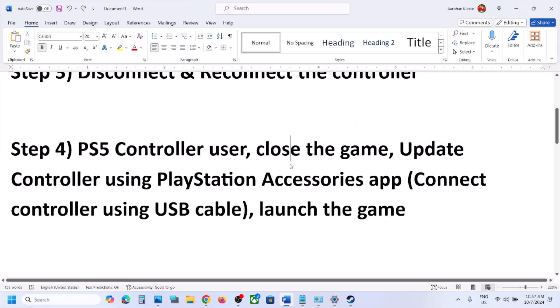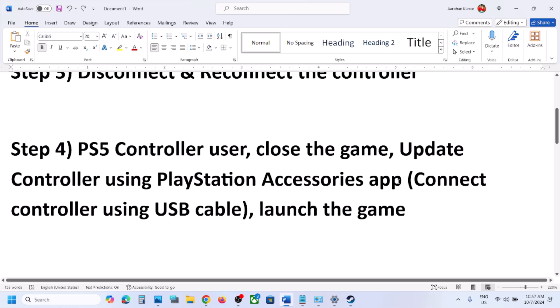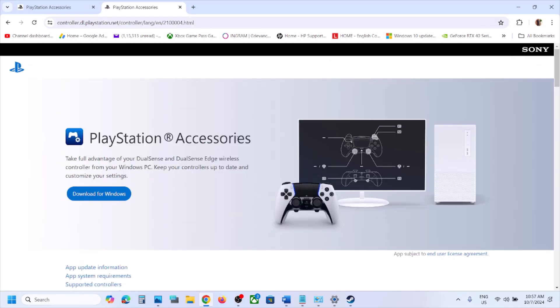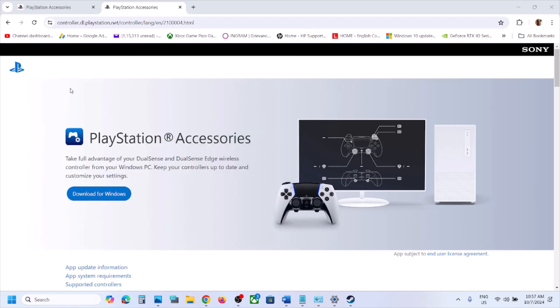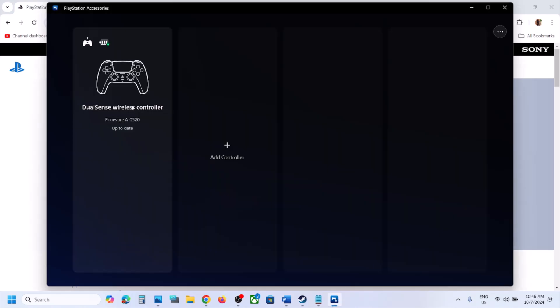For PlayStation controller users, close the game and then update the controller using the PlayStation Accessories app. Open any browser, search for 'PlayStation Accessories app' in Google, and go to the PlayStation website. If the PlayStation Accessories app is not installed on your computer, click Download and install it. Once installed, open the app and connect your controller.